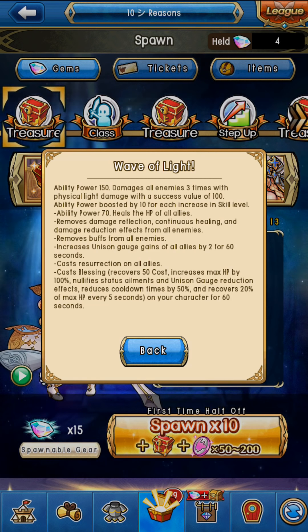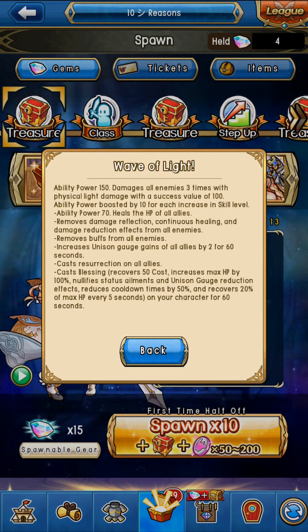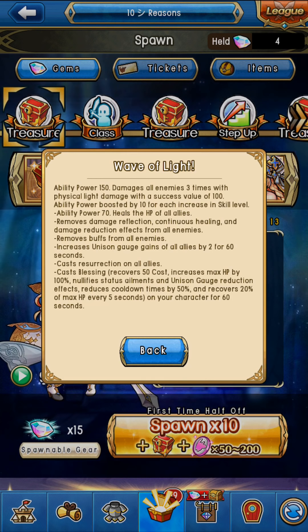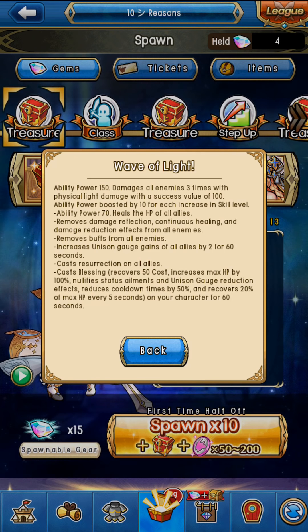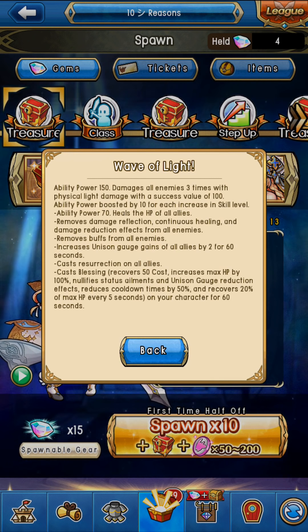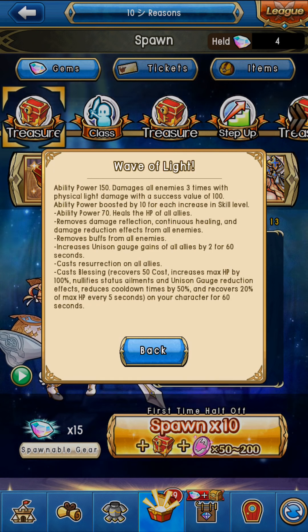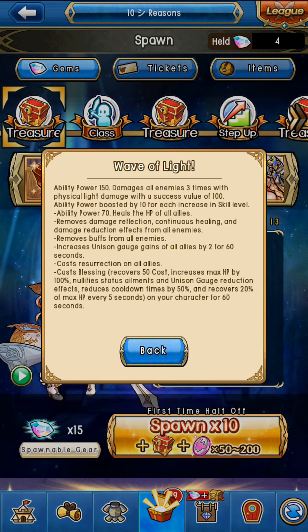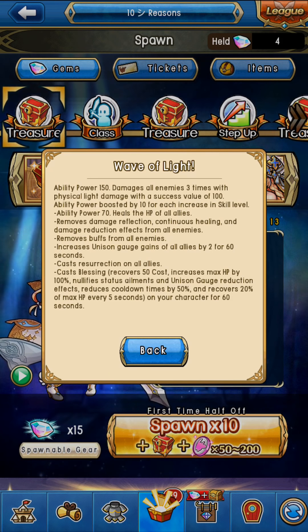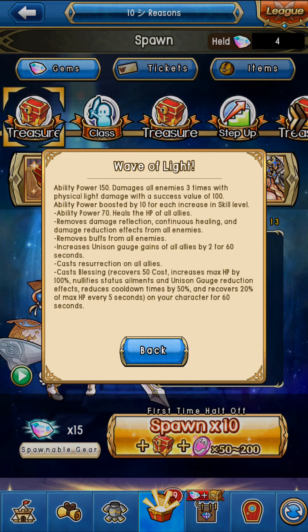Moves bust from all enemies is also mainly going to be used in super united offenses and guild raids. Healing is also great but barely ever needed in guild battles — it's by far a player versus enemy ability. So this monster is greatly bent towards player versus enemy, especially in guild raids and super united offenses. That's where this monster would probably shine the most.